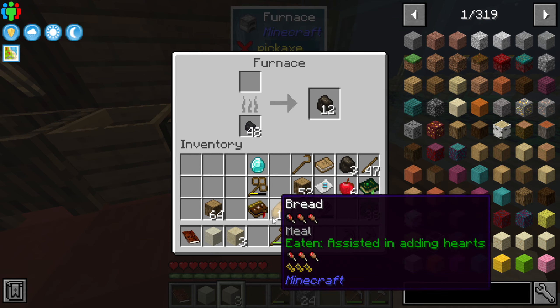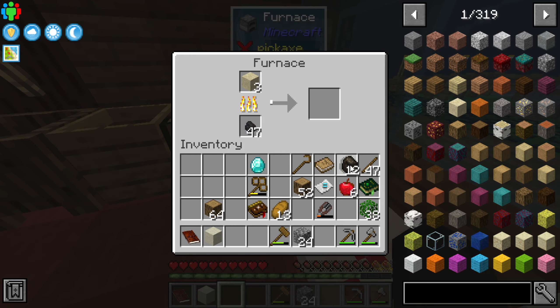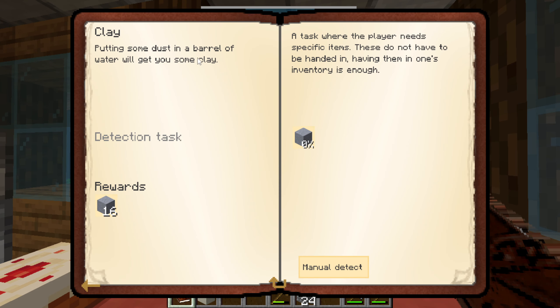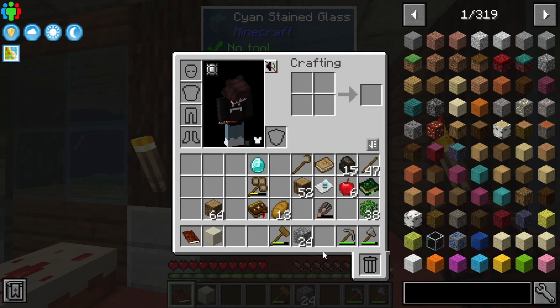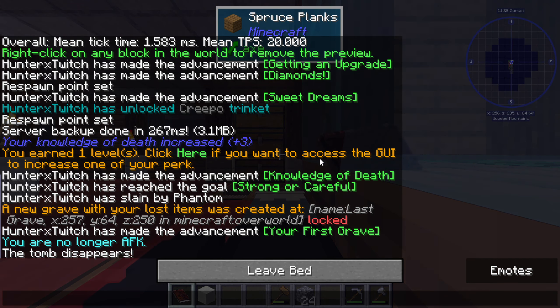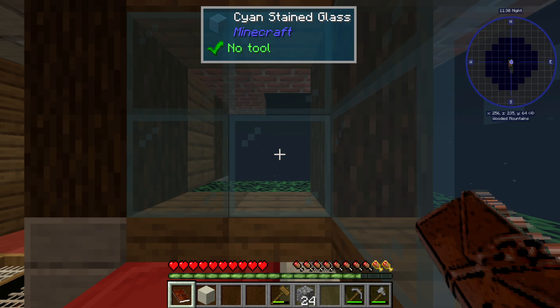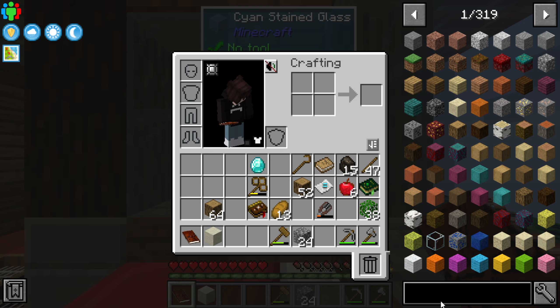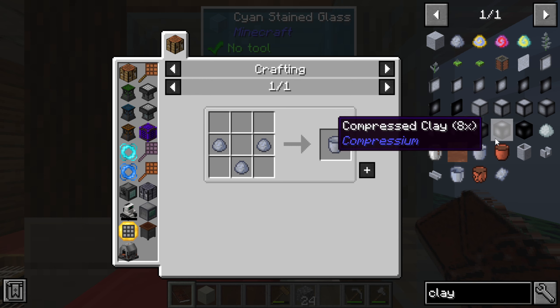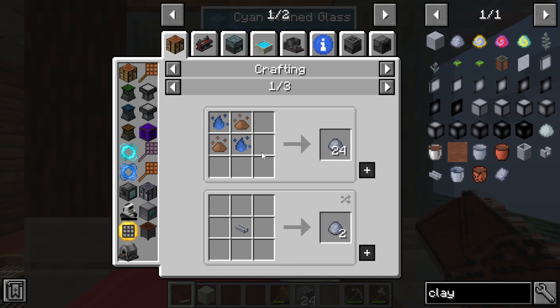Transporting water using glass bottles would make the most sense. I was also thinking about clay buckets — Ceramics is the name of the mod that adds clay buckets. Assuming we have that in the pack. And it looks like we do have an unfired clay bucket, so it looks like we can get what we need.